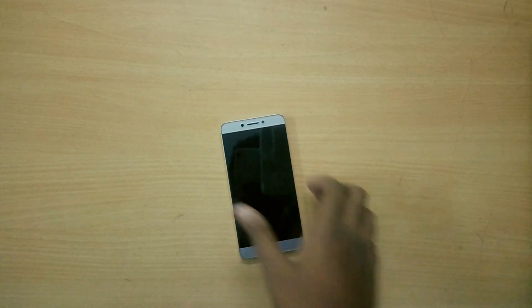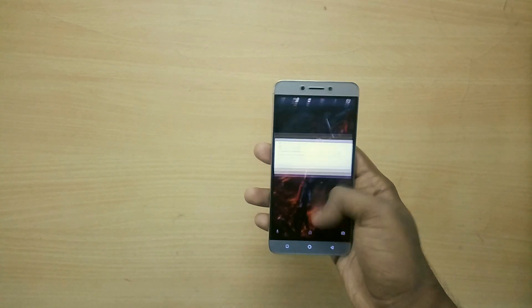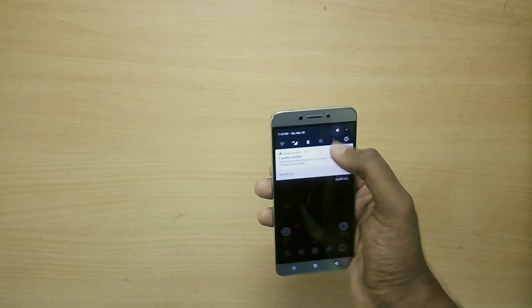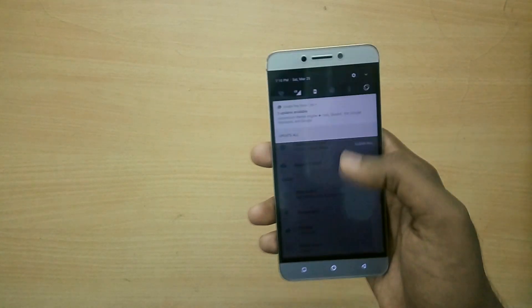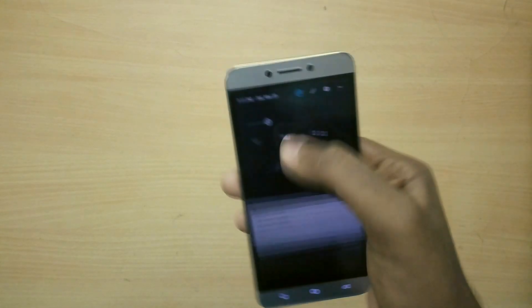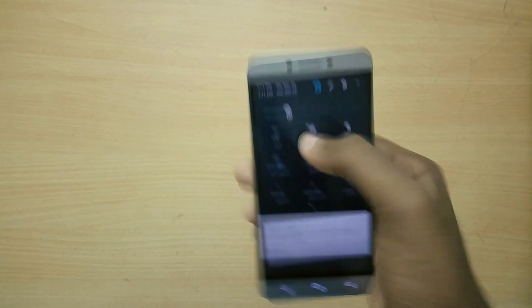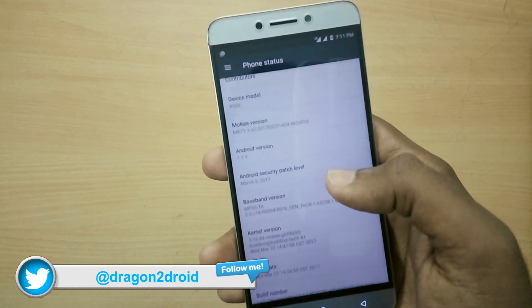Hey, what is going on guys, I'm Rave from TeknDroid. If you are using any custom ROM on your Le 2, you'd most probably know that all the custom ROMs available for the Le 2 right now do not support IR blaster or infrared blaster. So in this video I'll show you how to fix that bug on any custom ROM running on Marshmallow or Nougat — it does not matter.